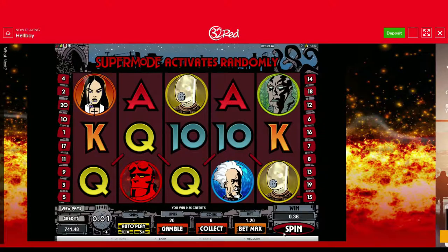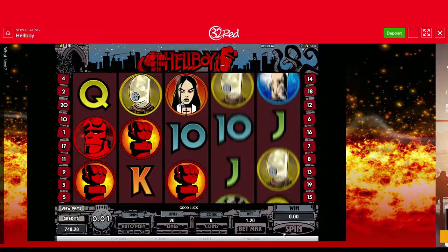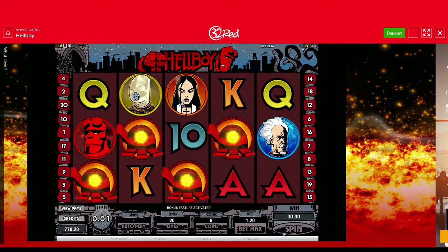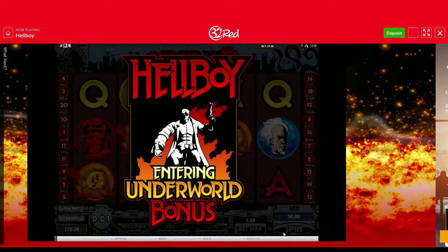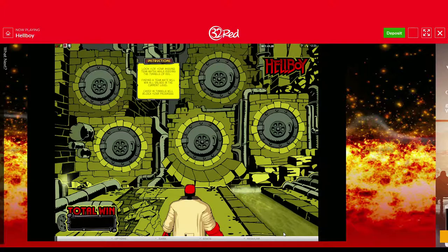It's obviously that premium symbol there with the two-times multiplier, with another two-times at the top, paying all that money. Wow, what a win! 623 pounds and 52 pence. Didn't even notice we're entering our underworld bonus — we've got our three fists, we're in! We've got our Hellboy bonus. Got to clean up in this bonus now; I've done well on the base game, let's just absolutely smash it in the bonus.